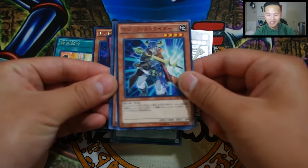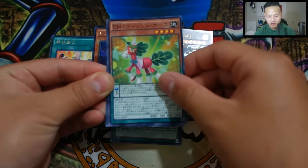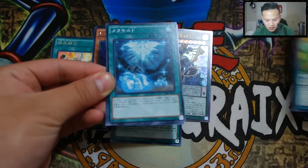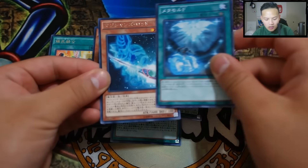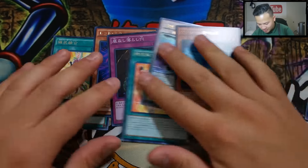Those of you who gave this video a thumbs up — I told you it would work, your luck is amazing! Pack 5: we got a Performapal card that looks pretty cool — don't know what it is — and a Magician's Rod! Alright guys, that's pretty much it for the packs.